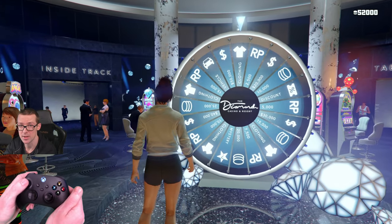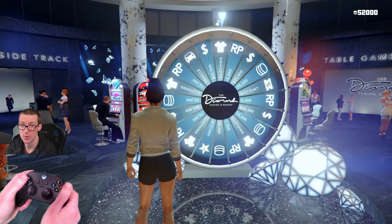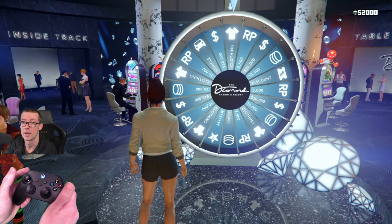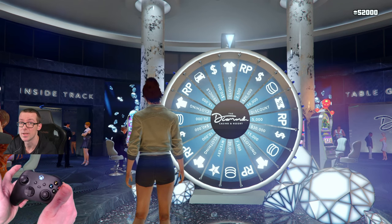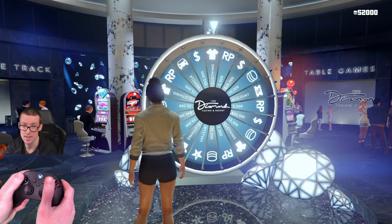Also make sure you spin on a fresh lucky wheel, like the one you see here. The top arrow is pointing at clothing and the podium vehicle is pointing at 11 o'clock. If you want a guaranteed fresh lucky wheel all the time, use invite only session — that's what I do, and it loads faster in that session.